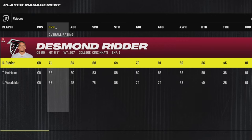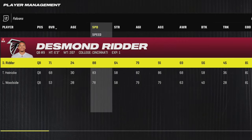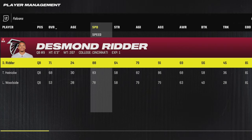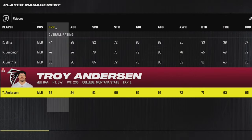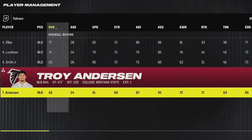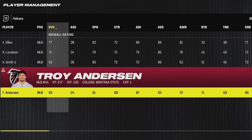For the Falcons, if you need a quarterback, 24-year-old Desmond Ridder is a very good candidate as he has elite speed at 88 and also has 91 throw power, meaning he has all the physical tools to eventually be a very good quarterback in CFM. And they also have an elite speed linebacker in 24-year-old Troy Anderson, who has 91 speed, 93 acceleration, and 85 change of direction, making him a perfect user candidate.